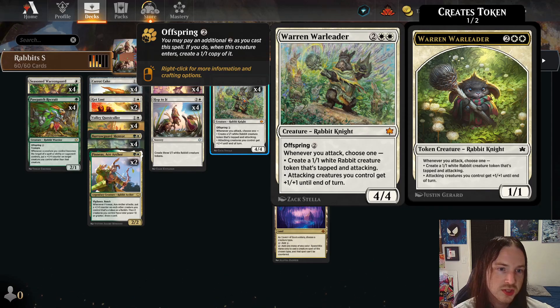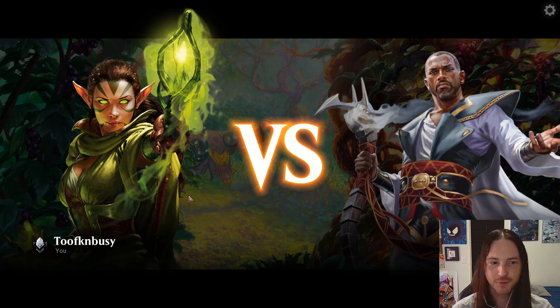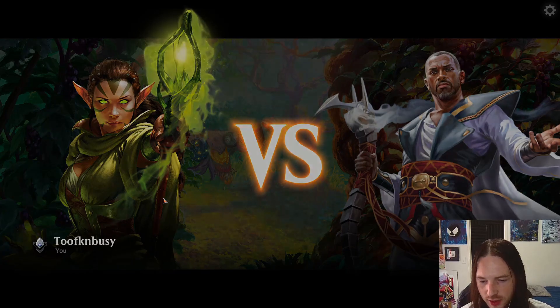I've never really made a one-one white rabbit or seen the need to — but maybe if you're behind on creatures or you just need to get that board state back after a board wipe, the one-one tokens are not bad.